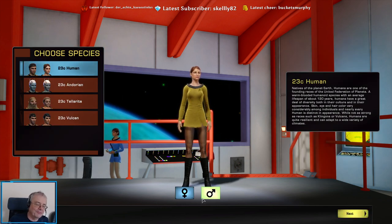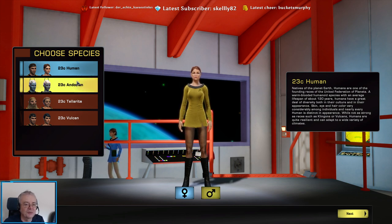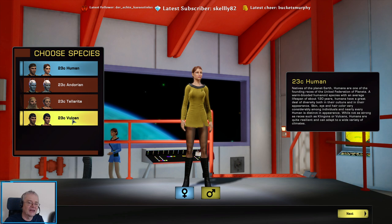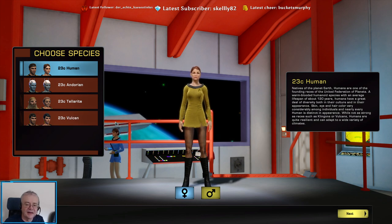In this particular sub-faction you've only got the original races for the Federation: humans, Andorians, Tellarites, and Vulcans. In all fairness there ought to be some others there to tie in with the era it's supposed to be representing, but those are the races we saw on screen.